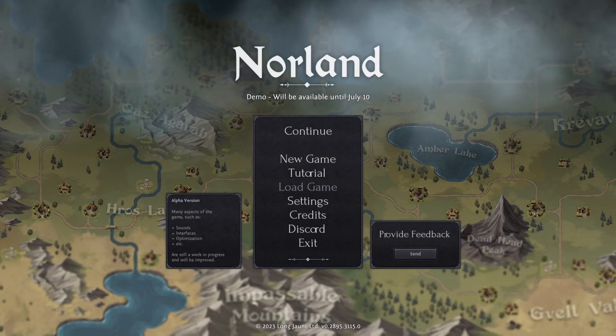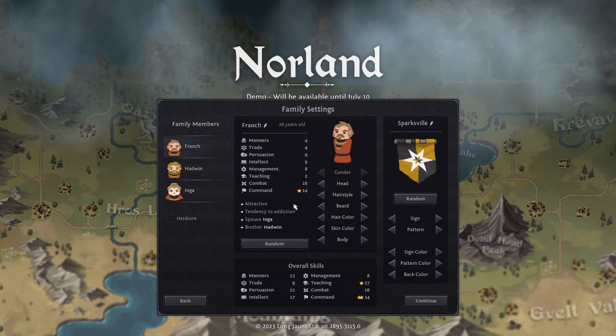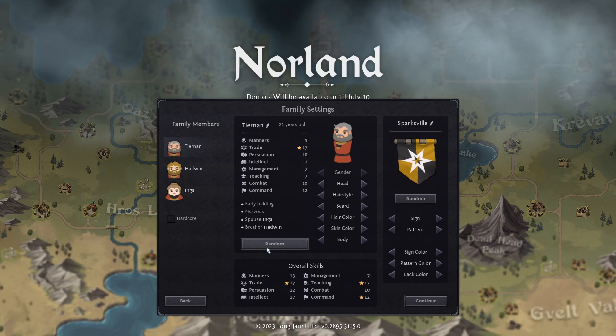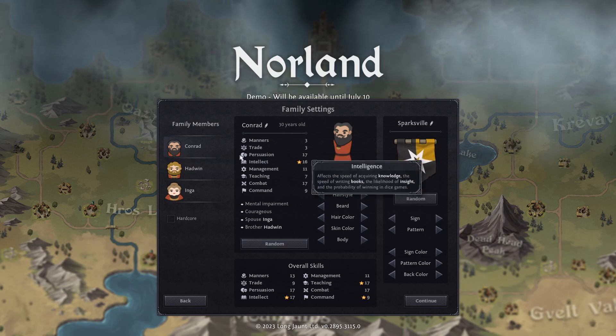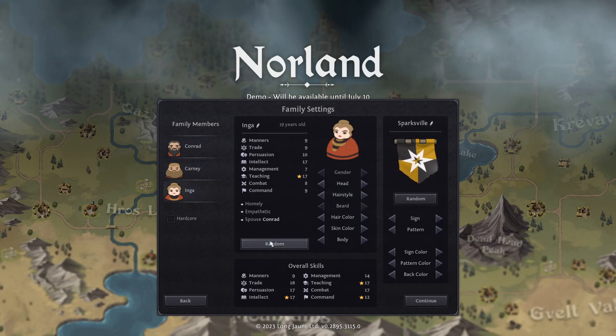Welcome to Tran's guide to the first three days in Norland. I'm going to set you up with a powerhouse of an economy. Normally in a playthrough I might skip the rolling portion, but I'll leave it in so you can see you do not need a min-maxed team to get the same results. We'll roll a couple times for reasonable stats — intelligence for the first guy, and as a bonus he's got max persuasion. For the next guy, command is fine, and for the last person, something like trading.